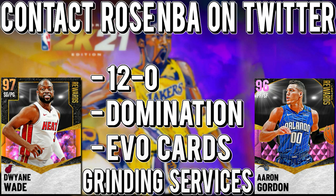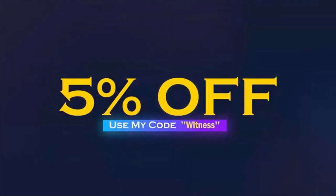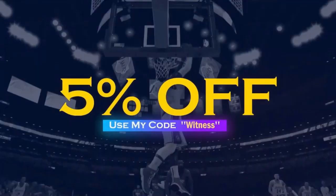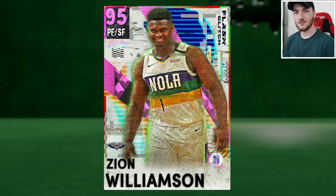If you need to go 12 and 0, complete domination, evo cards and other grinding services, go contact Rose NBA on Twitter — link will be in the description. If you want cheap and reliable NBA 2K21 MT, go contact SafeNBAMT.com and use code 'Witness' for a five percent discount.